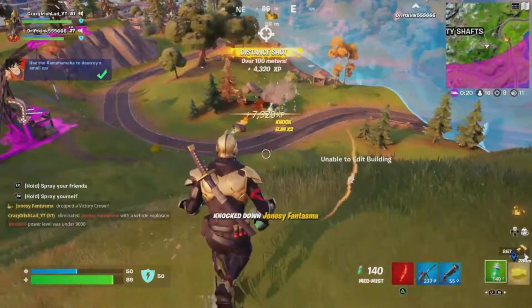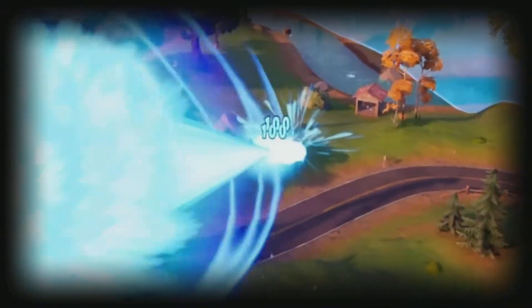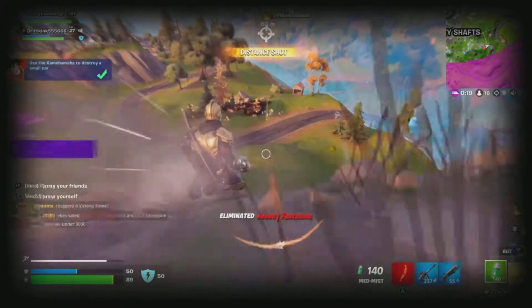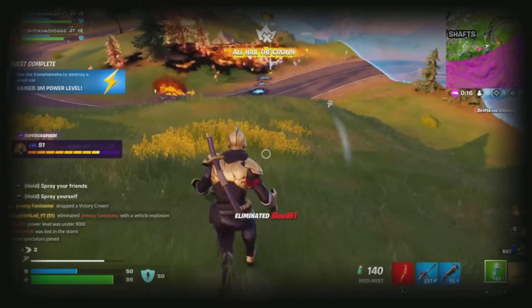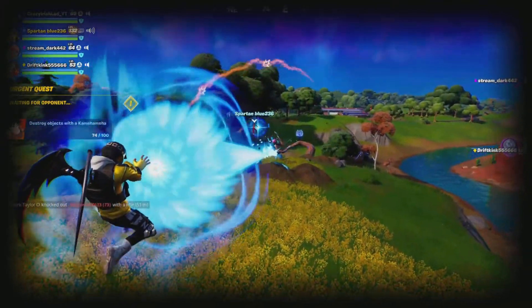Starting off, the Kamehameha ability in Fortnite is overpowered as it allows you to literally one-shot your enemy players. As you can see in the clip on screen, I one-shot two enemy players in a vehicle and killed them. There are advantages and disadvantages to the Kamehameha power — the first advantage is it allows you to one-shot your opponents.